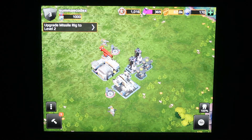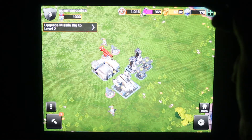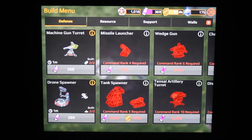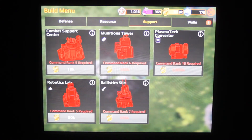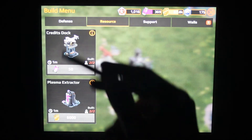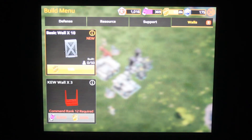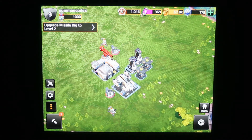The actual gameplay is pretty nice. The monetisation is fairly standard — they're not trying to reinvent anything. You're gated on time for upgrading things and doing research. There's an achievement system, and as I progress I can unlock missile launchers, tank spawners, and different buildings for my base — all gated by command rank, which is low since I've just started. I have two credit docks and two plasma extractors built, and I can build up to 50 walls at some point to protect my base.